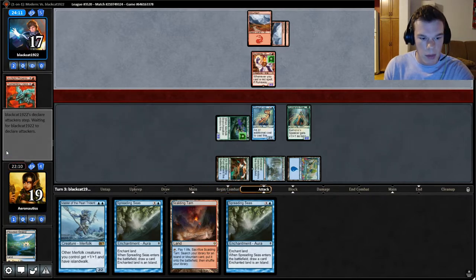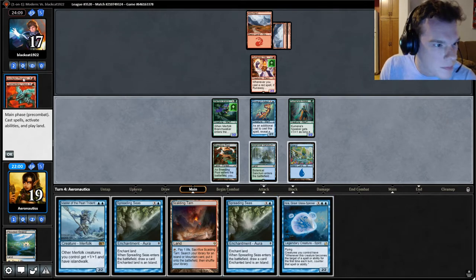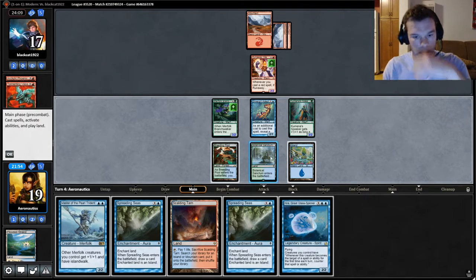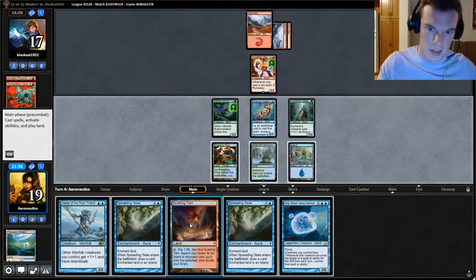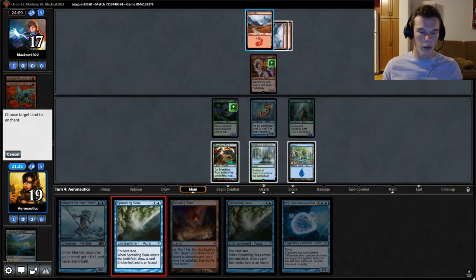I wonder if there's any merit to just double Spreading Seas next turn. Kira's also good — they can't just, at the beginning of combat on your turn, cast three more instants. I'm almost inclined to cast Kira right now. So if they Bolt, let's think about this — let's imagine they have a Lightning Bolt. I play a Master of the Pearl Trident, play a Spreading Seas. If we play a Spreading Seas right now, we will know if they have a Bolt, and then they won't be able to hit our Master at least this turn.